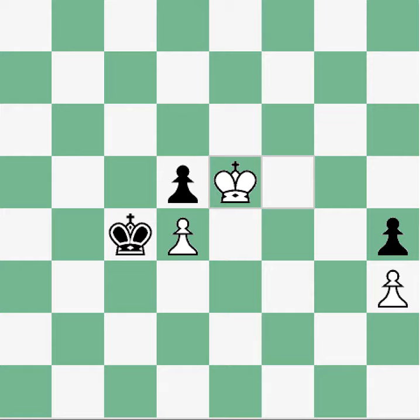I don't know how to say it, but it's a very common pattern. In this type of pattern, whoever's turn it is is going to lose because they cannot maintain defense of their pawn. The black king is defending this pawn, but it's his turn and he has to move. He cannot go here, and if he goes to any other square, this pawn will be lost.